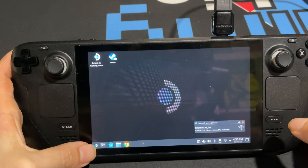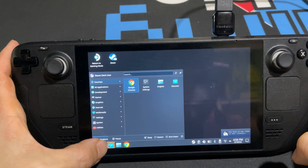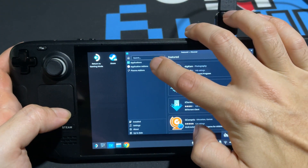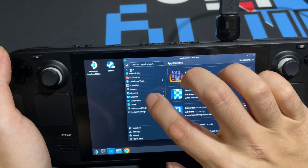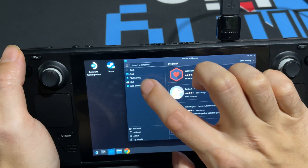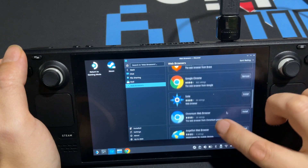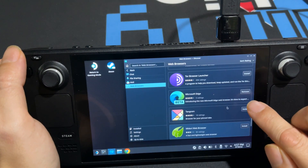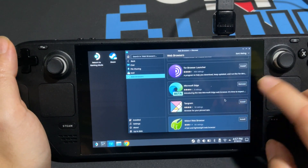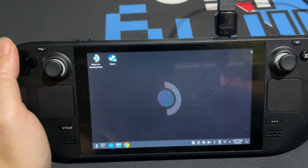Next, open the Discover Store — the blue shopping icon. Go to Applications, then Internet, then Web Browsers on the left. Look for the Microsoft Edge browser. Since I already have it installed, it says 'Remove' for me — for you it will say 'Install,' so just hit the Install button and wait for it to finish. Once done, close this out.